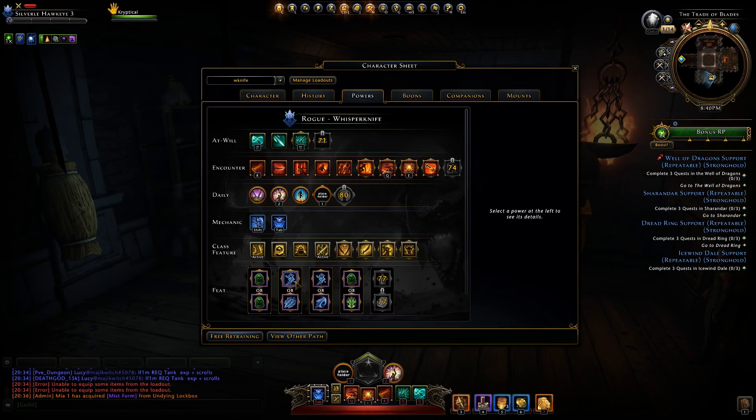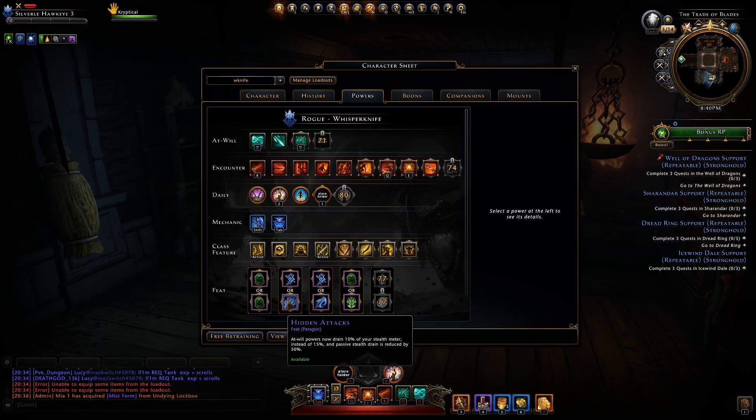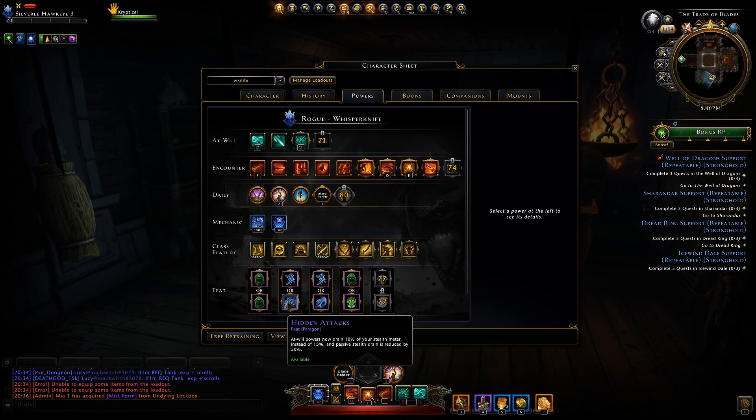Next up: Dark Reimbursement or Hidden Attacks. Dark Reimbursement: when you use an encounter power to leave stealth, you instantly regain 15% of your stealth bar. Hidden Attacks: at-will powers drain 10% of your stealth meter instead of 15%, and passive stealth drain is reduced by 50%. The passive drain reduction doesn't seem very useful because when stealthing you're usually about to use an encounter — you're quickly stealthing, using a power, coming out, regenerating, and so on.